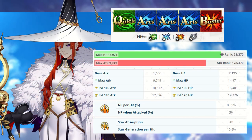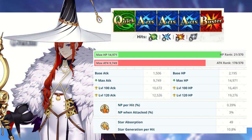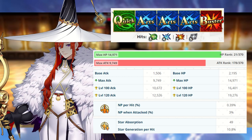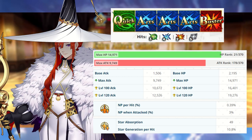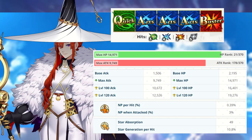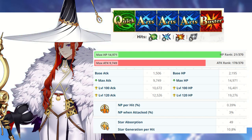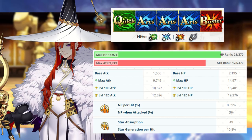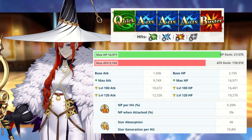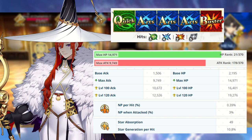Miss Crane comes equipped with one quick, three arts, and one buster card, with an arts type supportive noble phantasm. Her card type is honestly negligible when it comes to her face cards, for reasons we're going to talk about in just a sec. Her max HP is fairly solid at 14,971, and her max attack is very, very low. You're not really going to see her hitting any amount of damage, but you're not going to need to in the ideal situation. Her NP per hit is all right, as well as her star absorption, but I cannot stress enough that these statistics are honestly irrelevant when it comes to Miss Crane.